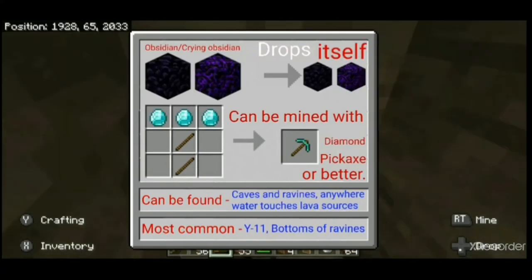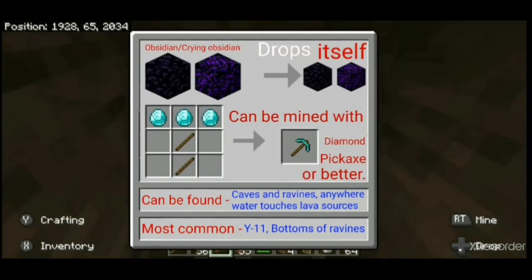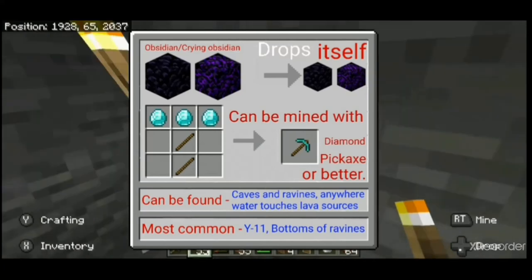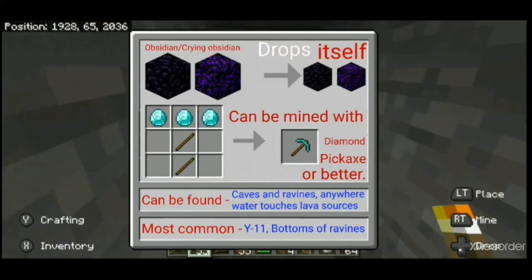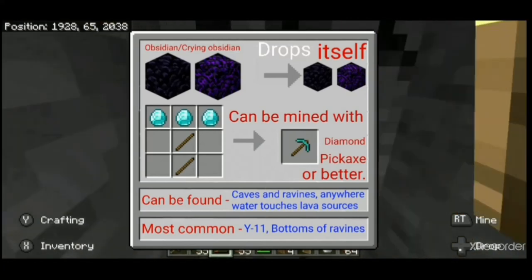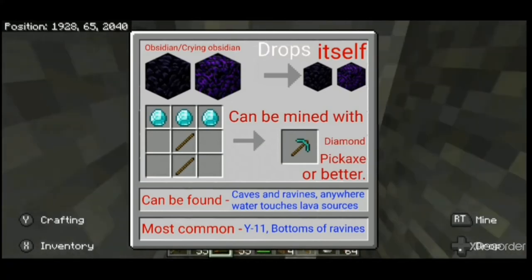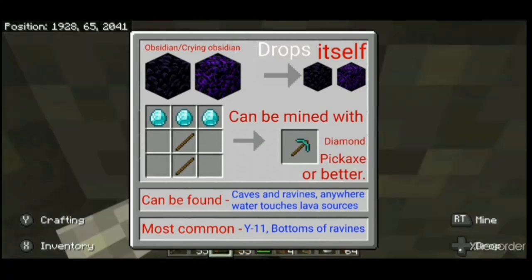Although not an ore, obsidian is a block you'll want to mine. It is blast resistant, can't be moved by pistons or sticky pistons, and can be used to make nether portal frames. You won't find its crying obsidian variant while mining, but it's worth mentioning anyway — it can generate as part of ruined nether portals and is used for crafting respawn anchors. We'll talk about those in a future episode.